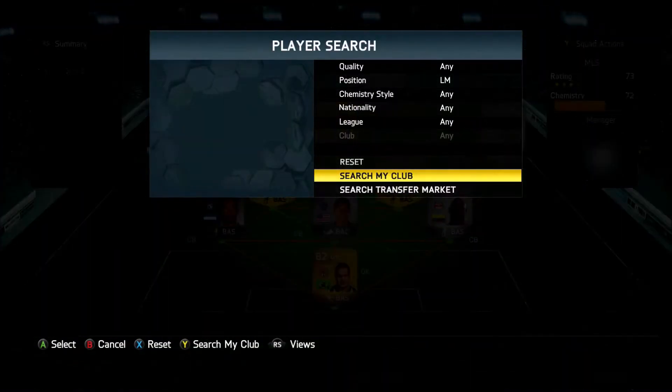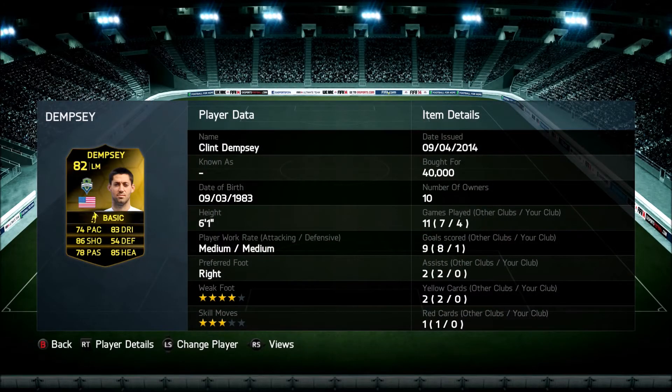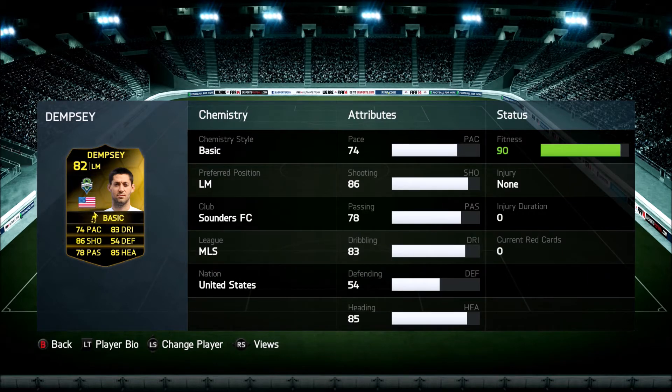We got the monster Dempsey — this is his inform that just came out in Team of the Week. 74 pace, 86 shooting, 83 dribbling, 85 heading — and he's 6'1". He looks like a freaking animal with those stats. Just looking at those stats makes you want to go buy it right now. This guy's a beast — you'll see that in the highlights.